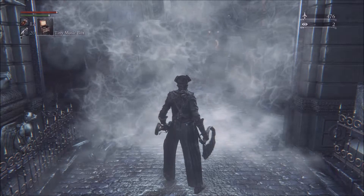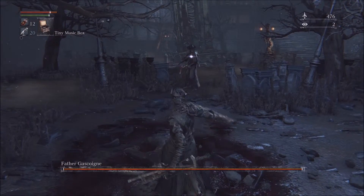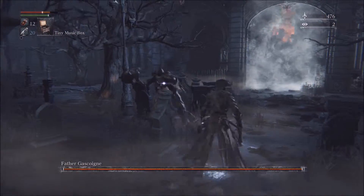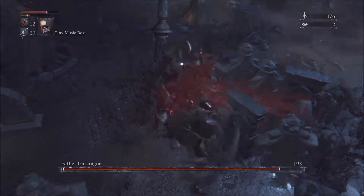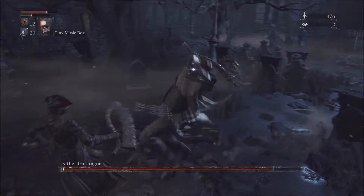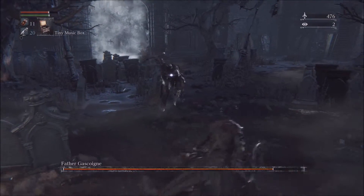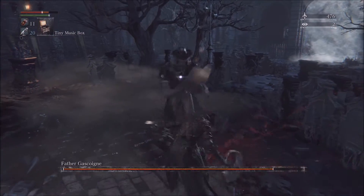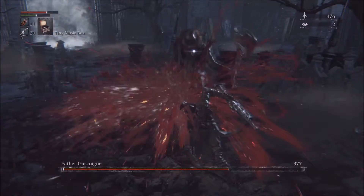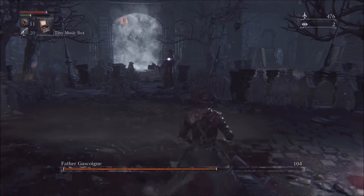Okay, so with the tiny music box, you want to wait until you're far away, or after you've finished a combo, or after you've dodged some attacks, and then play the tiny music box, which will stun him momentarily. This opens him up to a few attacks — you can probably do about three or four normal attacks, or a charge attack and two normal attacks. If possible, when he's stunned, try to get behind him as fast as you can and power up for a charge attack — that'll open him up for a visceral attack. Then get in two or three attacks after that visceral attack for some extra damage.